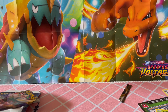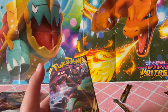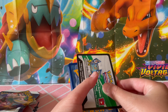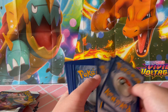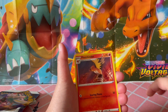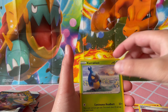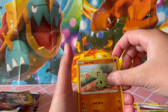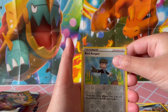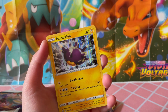Let's open Darkness Ablaze now. White and green code card is what we all love to see. We got: Fire Energy — we want a Charizard — Fletchinder, Gothorita, Cabo, Karrablast, Galarian Darumaka, Larvitar, Nickit, Bounsweet, Bird Keeper. And ooh! A Holo Houndoom. That is a nice pull.